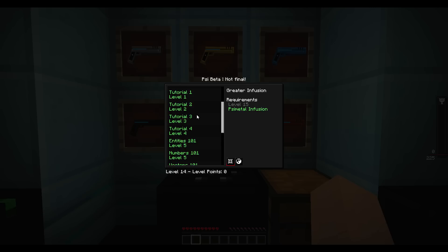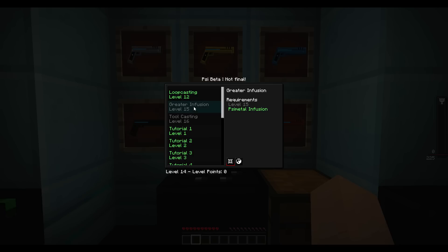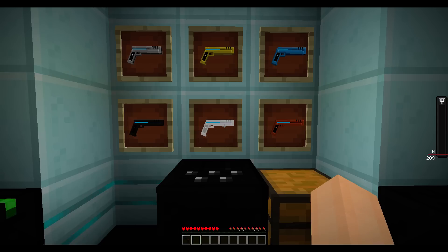That's what we had back then, all the way up to here. Now currently I have loop casting — I just bought loop casting to level up, you know the gist. These two are new: greater infusion and tool casting. And so is Elemental Arts. I'm going to show off all these things in a moment.